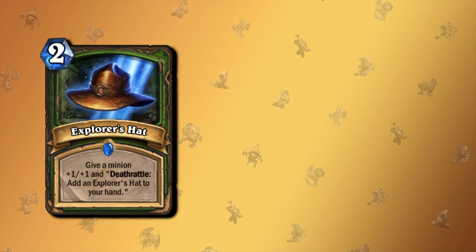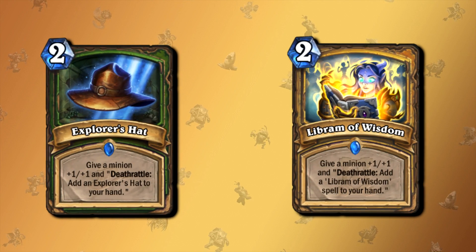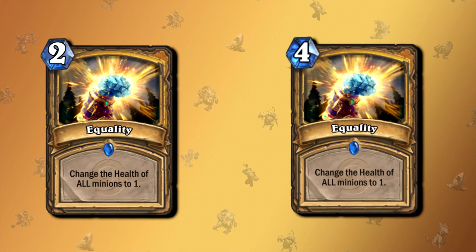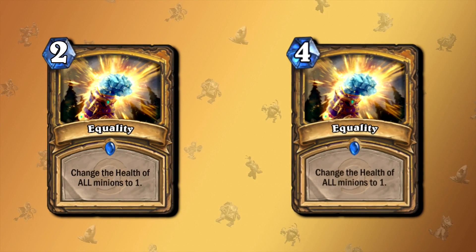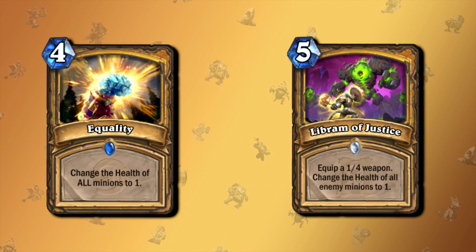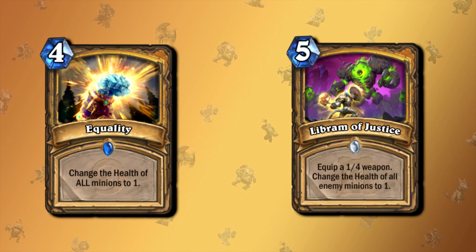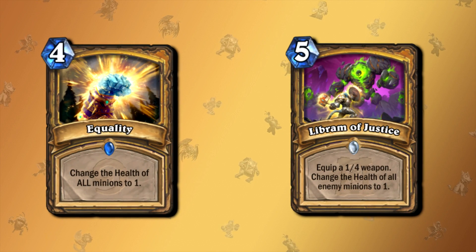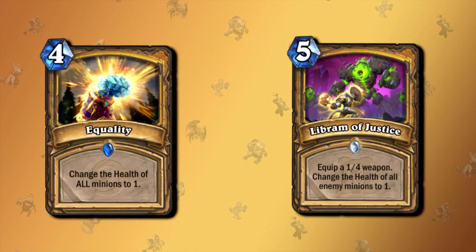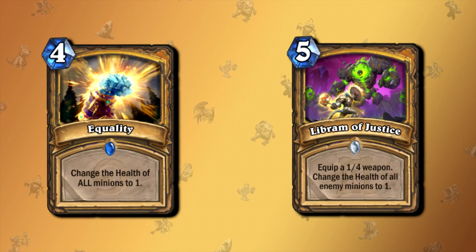If you focus on cards like Explorer's Hat and Labyrinth of Wisdom, there is the next thing that comes to mind: the Classic set in Hearthstone. At some point, Paladin apparently became too strong, so they had to nerf Equality from two mana to four mana. And then in the same expansion as Labyrinth of Wisdom, we also got Labyrinth of Justice, which can be reduced with the Labyrinth support cards so it costs anywhere between zero and five mana. Equality changes the health of all minions on the field — meaning your minions as well — but Labyrinth of Justice changes only the health of enemy minions, and also gives you a 1-4 weapon to clear those minions. Since Labyrinth of Justice came out, I've not seen a single person ever playing Equality. There's just no purpose in playing that.